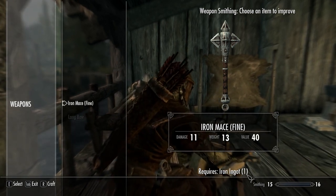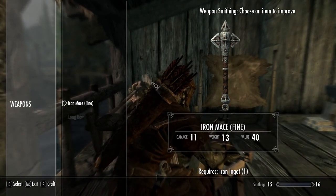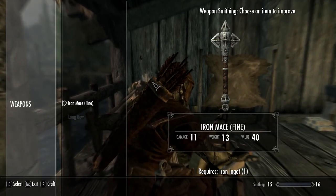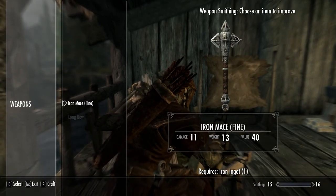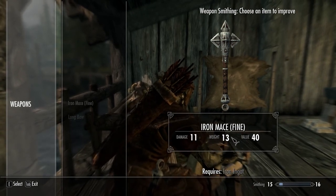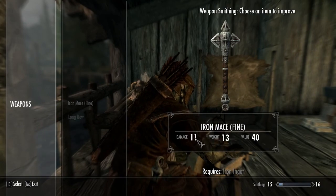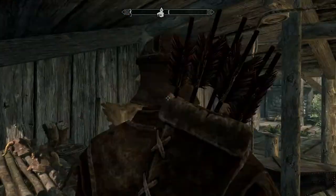Grindstone to improve weapons — all improvements require specific materials which you can buy or find in the world. One iron ingot. I don't know what you can do with a mace on a grindstone — I guess it does have sharp edges, but... Not bad. Reminds me when I first started. Decreased the damage by one I think? I wasn't paying any attention.